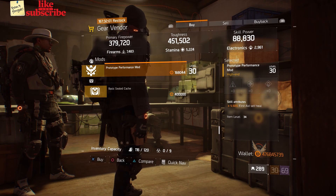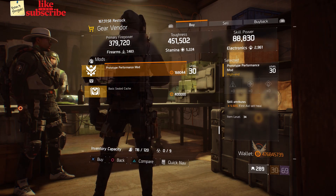For our next gear items, head over to Dante's Run. The gear vendor has a Prototype Performance Mod with 5.50% First Aid Self Heal.